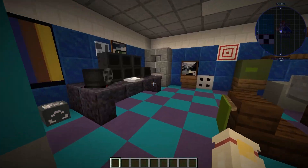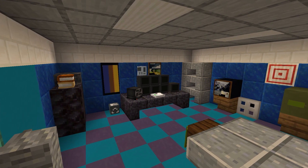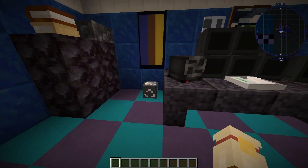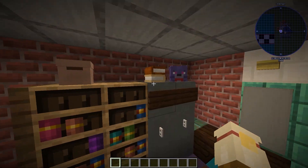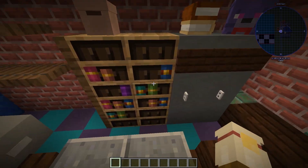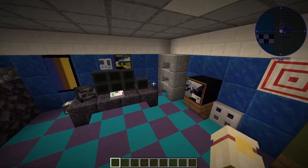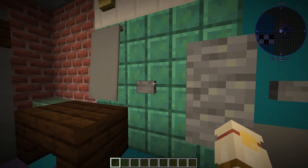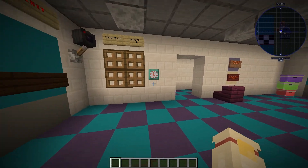And then in here, this is Mike's office. Now Mike's office really used a lot of custom player heads, especially for the actual security desk with all the monitors, the fan, the telephone. There were also some other player heads around such as trash cans, books, boxes, and a Bonnie plush as well. I also used the chiseled bookshelves from 1.20, which I really like since you can place books in any slot you want, giving it a lot more variety. The power mechanic does not work — all lights will be on anytime.